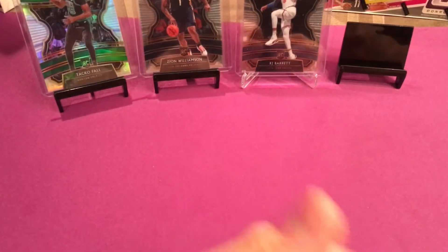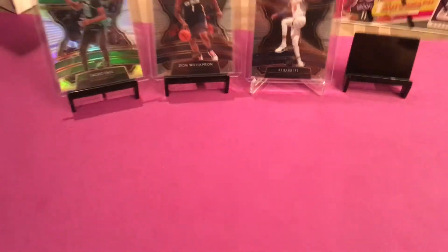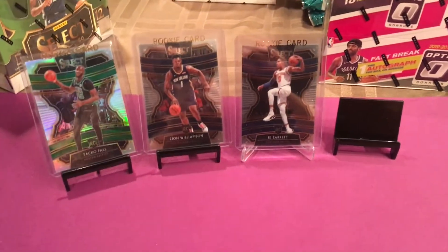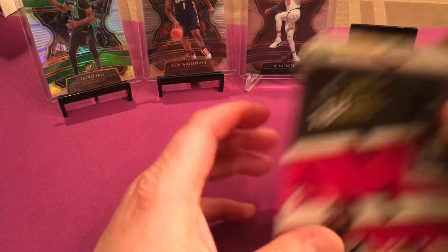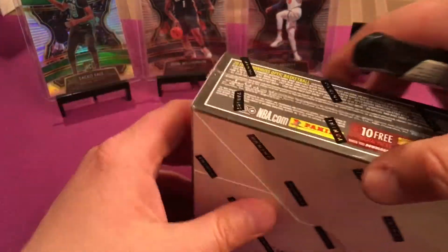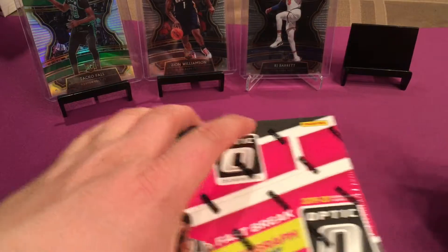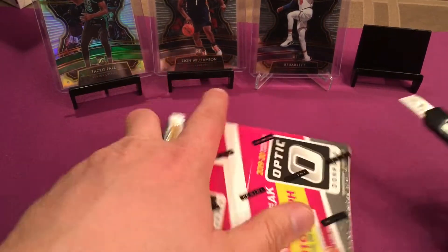Stitch On to 75. I'm going to try and do this fast and hopefully my camera will have the memory to withstand it. Last break we actually got some cards that can stay up there now. Maybe we'll get some bigger cards to set those down. But we did get a Zion, an IJ, and a nice Silver Taco fall for my Celtics. But on to my favorite product — I do like Select, but my favorite product is Donruss Optic Fast Break.